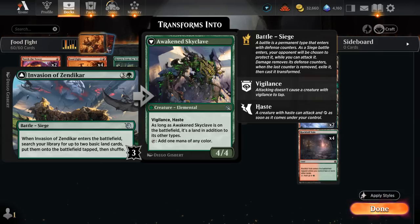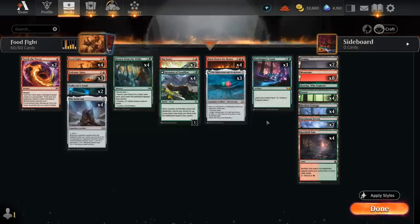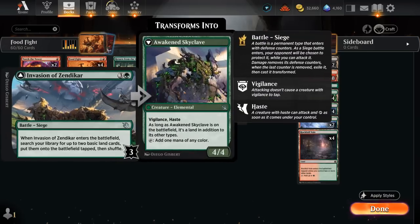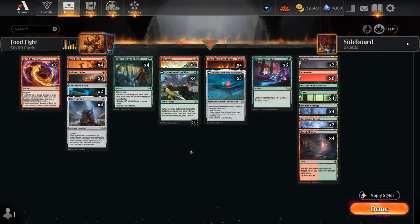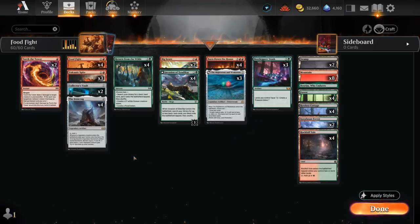Invasion of Zendikar is another nice way to ramp, giving us more lands to use our Bootlegger's Stash to full effect. We can also transform our Invasion of Zendikar using Volcanic Spite, potentially even at instant speed to set up an ambush. The Awakened Skyclave as a 4/4 with Vigilance and Haste is good on offense and defense, counts as a land that can immediately tap for mana, and can also potentially make a treasure with Bootlegger's Stash on the battlefield.